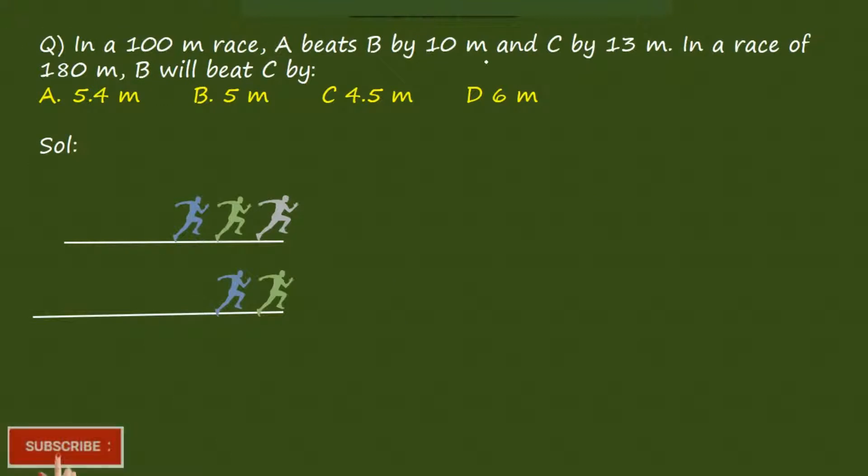Next question. In a 100m race, A beats B by 10m and C by 13m. In a race of 180m, B will beat C by how much? In a 100m race, when A reaches the end point, B would be back by 10m and C would be back by 13m. In the race of 180m, B would be reaching the end point and C would be back by how much distance — we have to find it out.